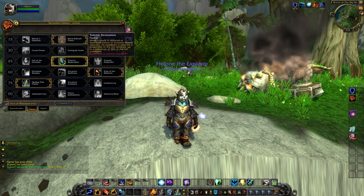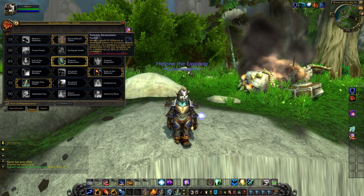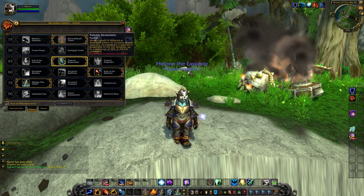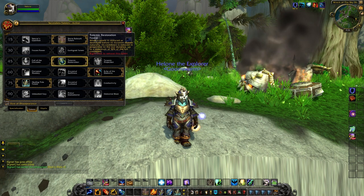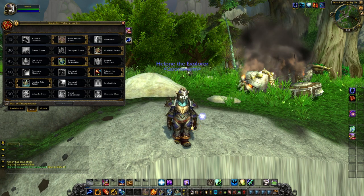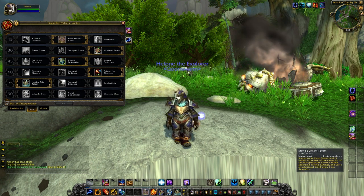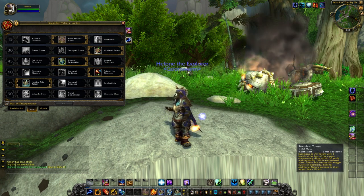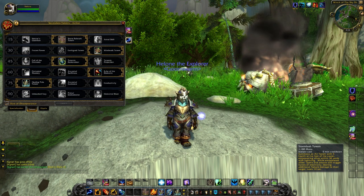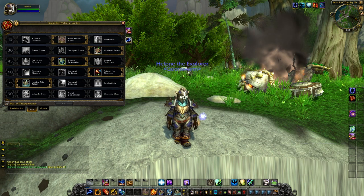At level 45, we pick up Totemic Restoration. When a Totem is replaced or destroyed before its duration expires naturally, its cooldown is reduced in proportion to the time lost, up to a maximum of 50% of the full time. It doesn't work quite so well with short Totems — like Stormlash, which only lasts 10 seconds, so you get about 5 seconds off, if I'm understanding it correctly.